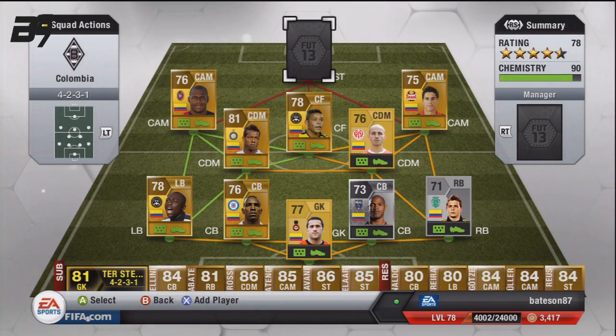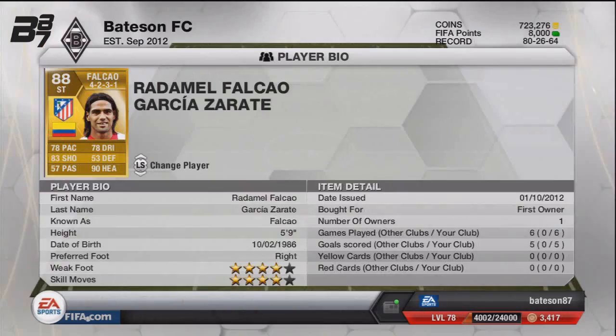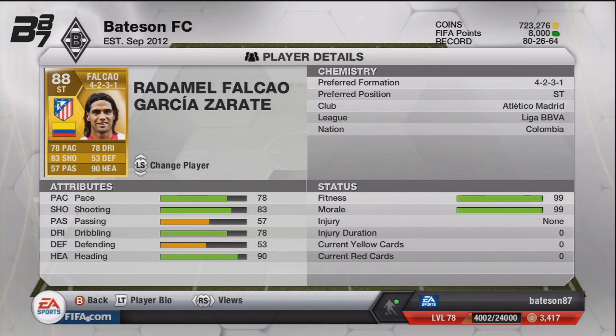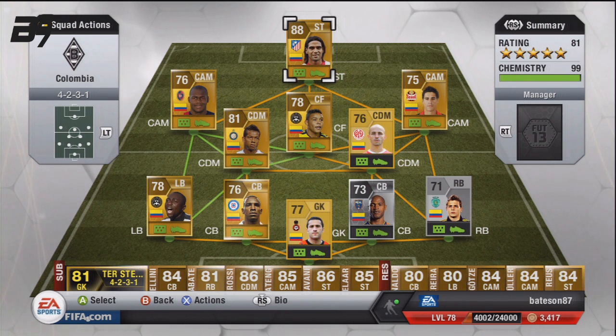At the top of the team it is none other than Falcao. We got him in a pack, so we are really lucky and don't have to fork out over 40k for him. He is a tank — really, really good at dribbling, pace, shooting, everything. Heading is 90 as well, 4-star skills, 4-star weak foot. He's just really good and I've always wanted to build a team with him this year. Thankfully I got him in a pack last night and I've not looked back since. This team will be used by me quite a lot in FIFA 13.